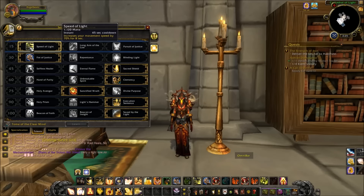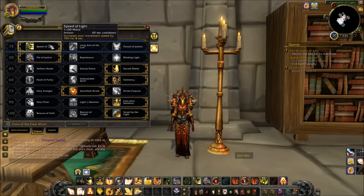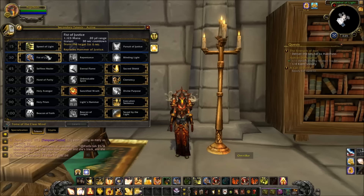For the first tier, the only thing you can go with is Speed of Light. When you couple this with your Hand of Freedom, you are just going to get away from everybody. Best line-of-sight spell in the game. The other two just don't compete.